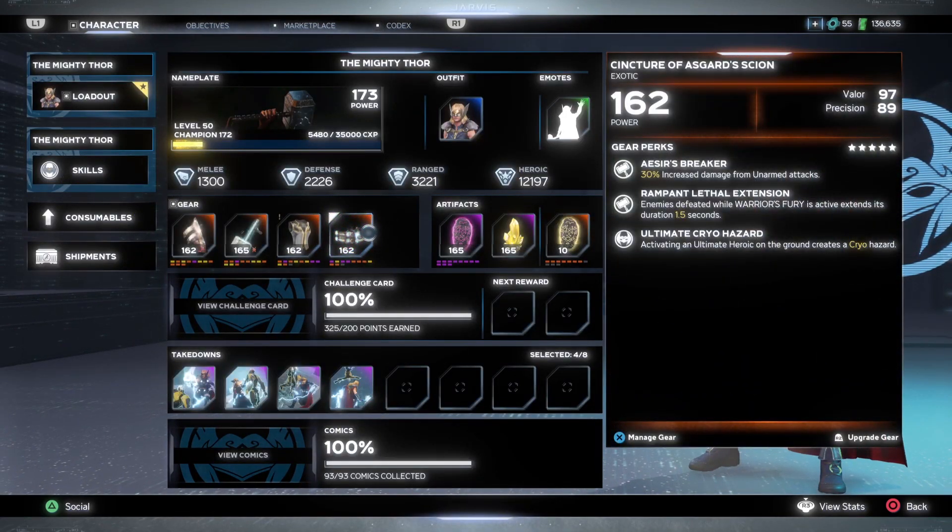We're going to start with her heroic piece. With her Apex Power gear set, it actually has some similarities to Thor's Apex Power gear set, but there are a couple of perks on each gear slot that are different. The heroic piece can roll with Valor Precision, Valor, and Might, or Valor Precision and Might. You definitely want to aim for Valor and Might because this does consist of using unarmed attacks.